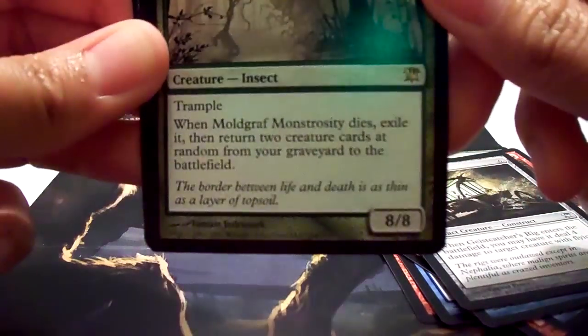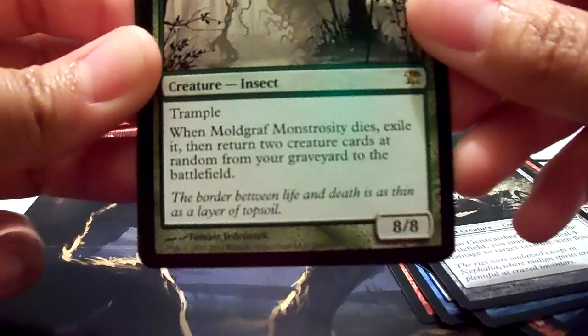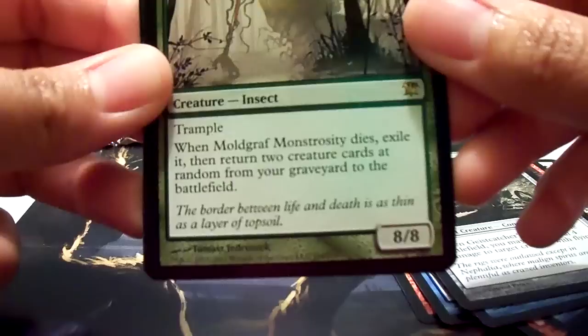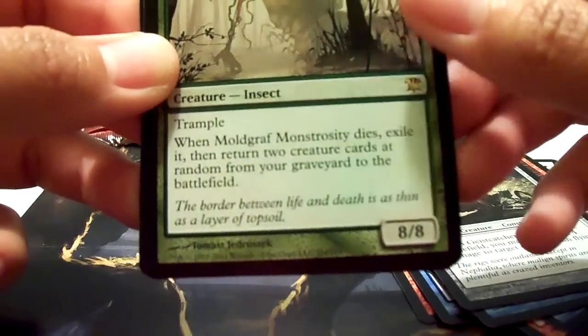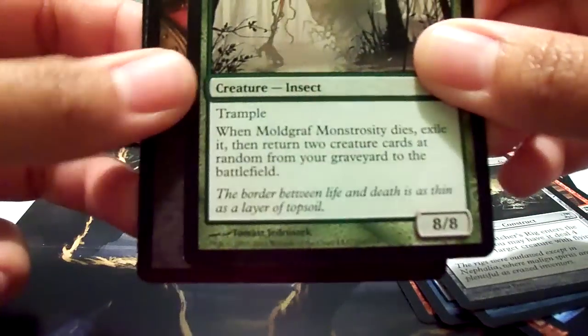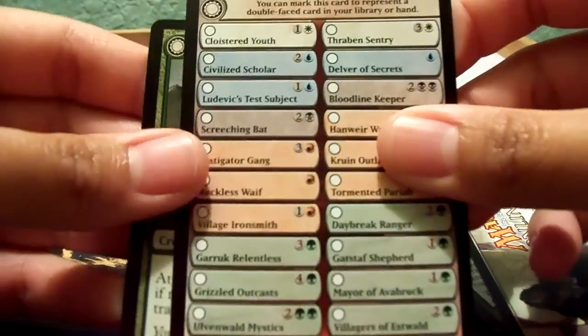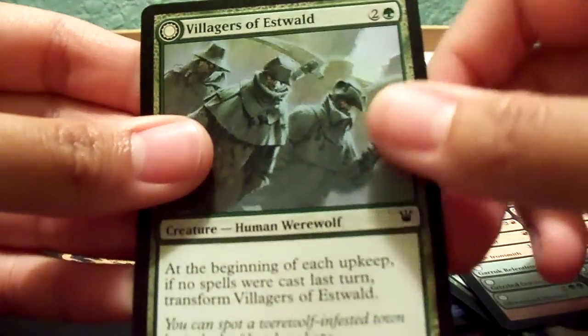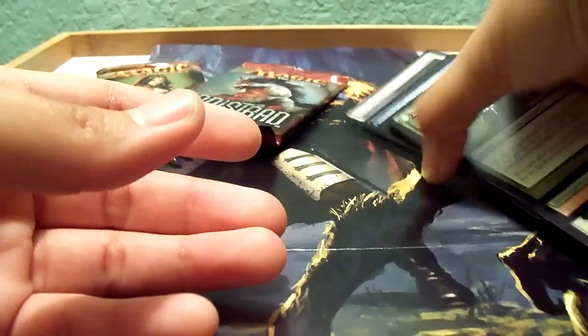Wow, and it's an 8/8. Pretty cool. Trample. When Moldgraf Monstrosity dies, exile it, then return two creature cards at random from your graveyard to the battlefield. Pretty cool. And this is just a little card they give, like a tip or advertisement. It's a checklist for your double-faced cards, and this is the double-faced card I showed in the beginning. That is booster pack number one.